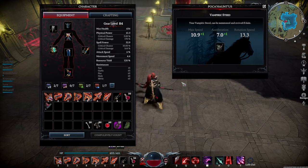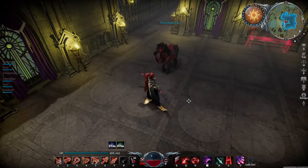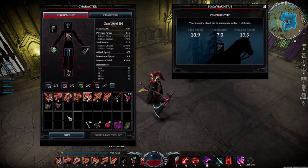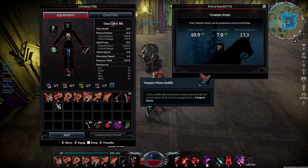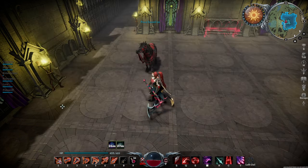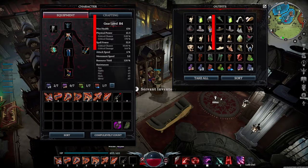I think another thing that ties into this would be different hairstyles for horses — some people like to braid their horse's hair. I just think there's a lot of potential for customization here. I'm not saying that we should be allowed to turn our horses pink and purple and blue and all types of weird colors. What I'm saying is that it would be nice if you could choose from a variety of different options so that when you put the saddle on your horse, your horse can look just as you want.